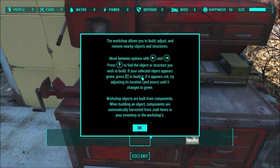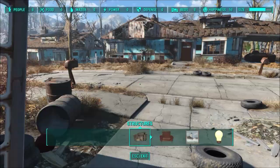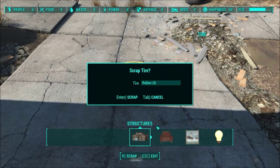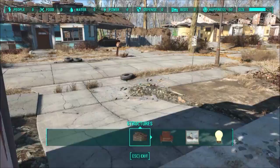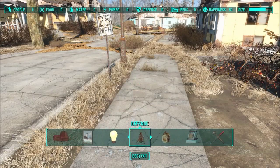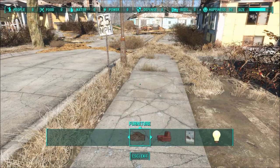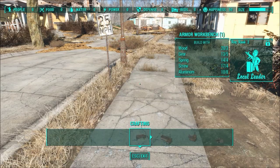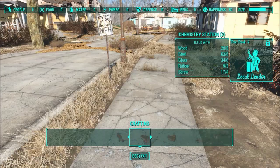Here's the workshop. All settlements have a workshop. Once you've activated the workshop in a settlement, you can now do all sorts of fun things. When you see things that have a yellow highlight, this means it's junk — feel free to scrap it. It'll show you what you get when you scrap it, and that goes into the workshop and gives you more stuff to build things with. We have structures, furniture, decorations, power — you can read all of these. Some of them you can't access until you get a certain perk, and it will show you in the corner which perk you need.